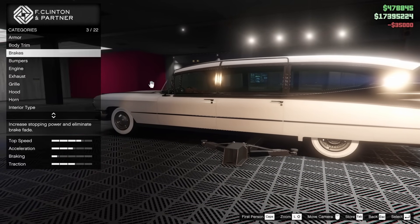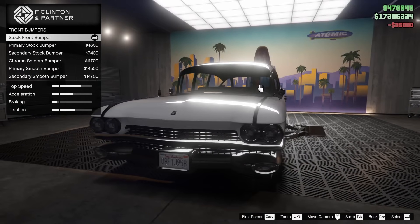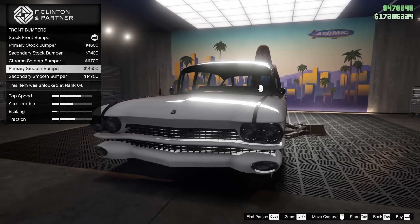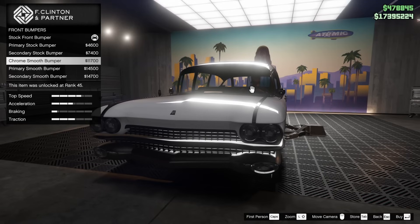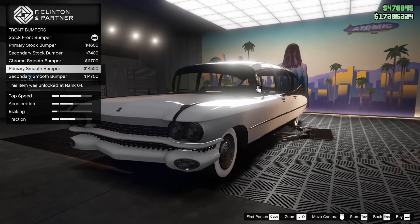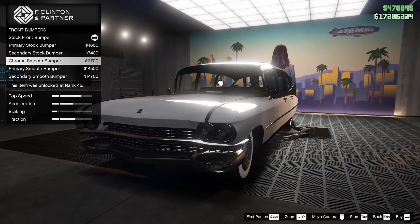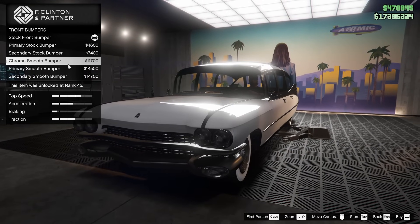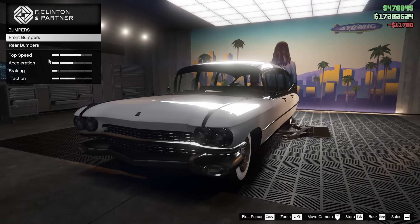Let's go ahead and upgrade the brakes to race. For the bumpers, we do have different front and rear bumper options. Not much difference necessarily — this one is smooth and it does remove the front plate, which I do like. I think I'll keep it chrome just to match up with the amount of chrome that's on the car. So we'll go for the chrome smooth bumper.